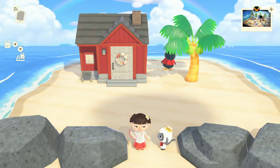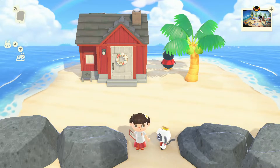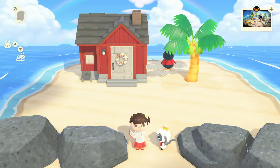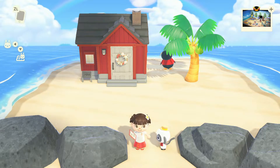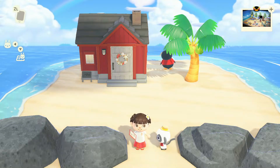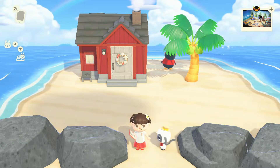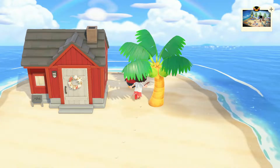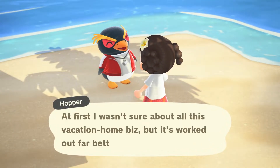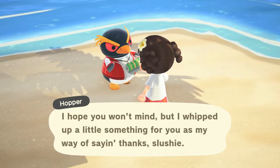Hello and welcome back for part two of Hopper's vacation home here on Animal Crossing New Horizons Happy Home Paradise. On the first episode, he wanted a lifeguard's lodgings so we just did a little beach scene on the first floor, and I immediately came back. I wanted to talk to him — let's add his second floor and make him like a little beach shack.